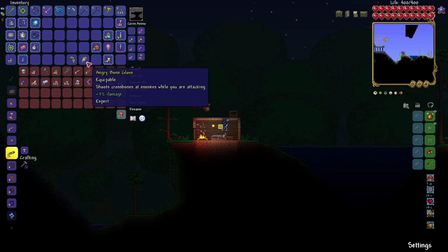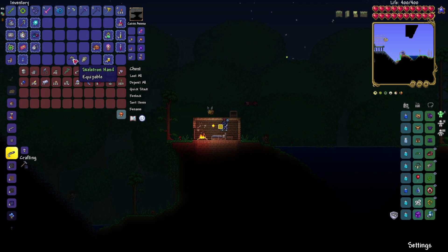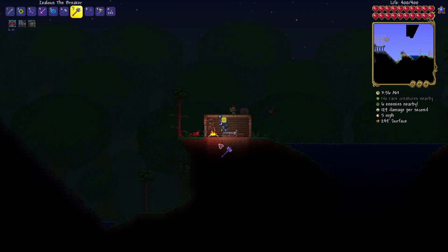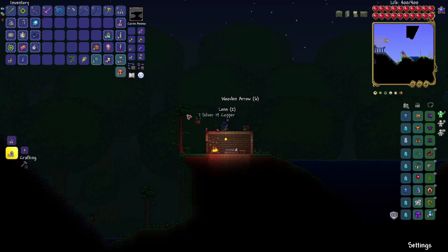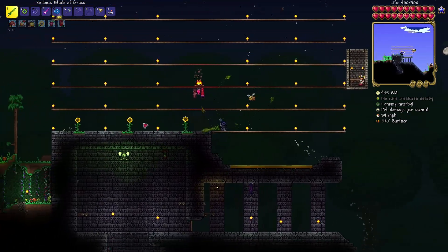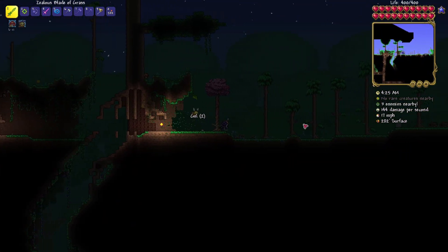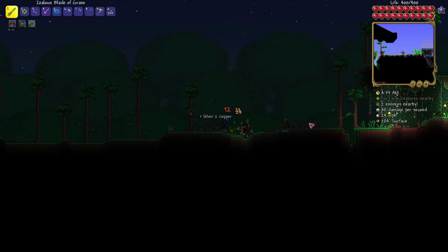The Angry Bone Glove could be good for us. Skeletron's hand is definitely something we are going to use — we can now grab on with Skeletron's hands and we have two of them. You can see it throws those little crossbones down, which is definitely a great little asset for us. It puts a little bit of distance between us and enemies, and it seems to do quite a bit of damage too, which is always welcome.